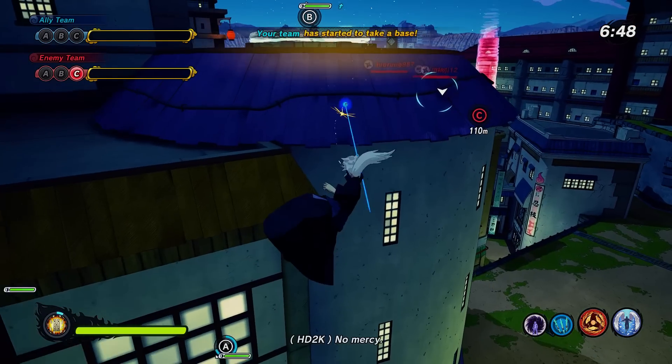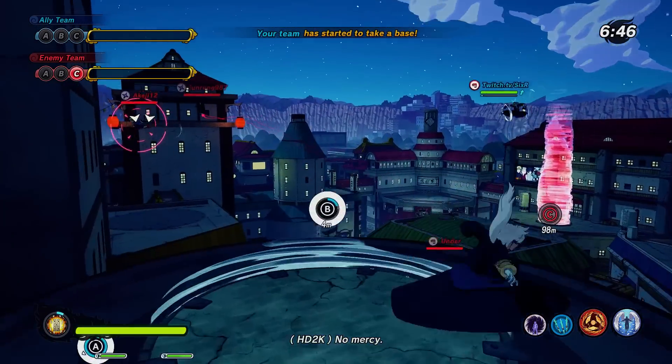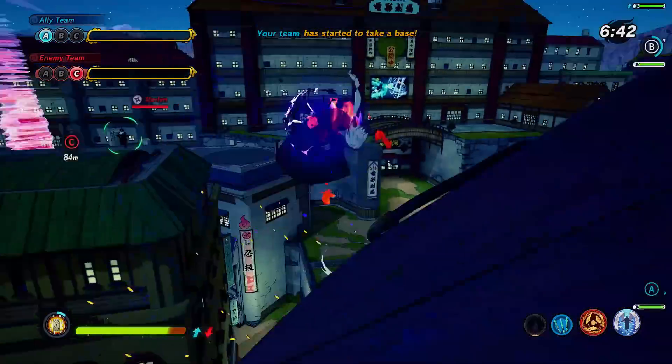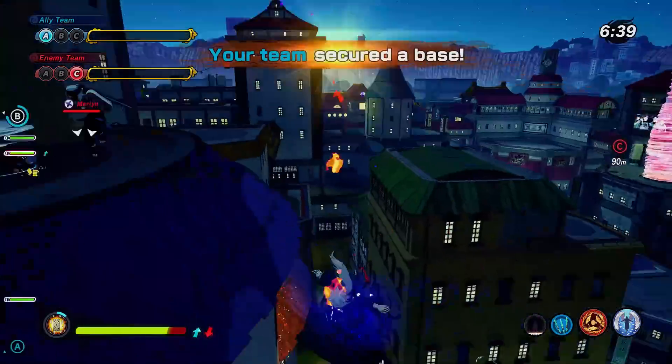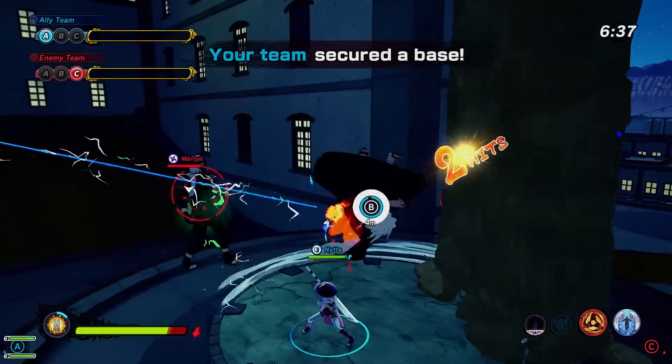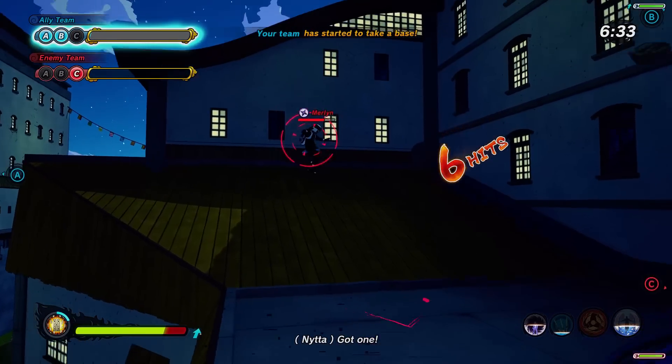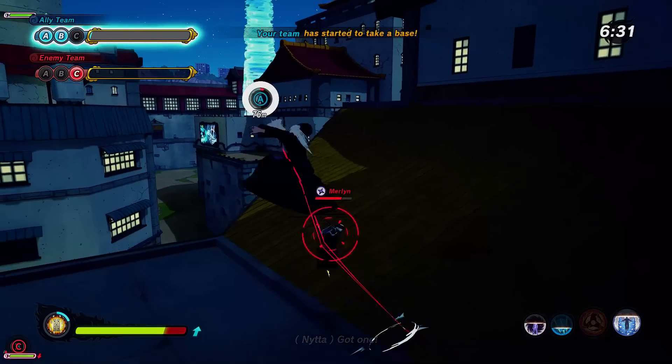Red Rover, Red Rover, send me right over to B. I'm trying to wait for my time-space hop to get my jutsus back faster. Go back up in the air and get that six-hit. Go ahead and get that Kamui attack boost.